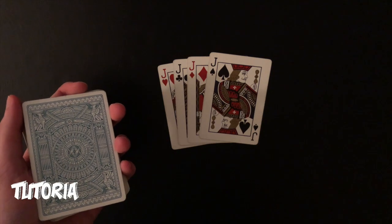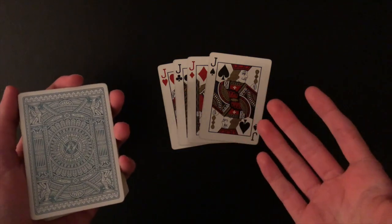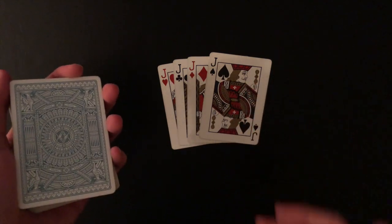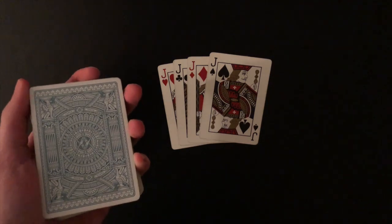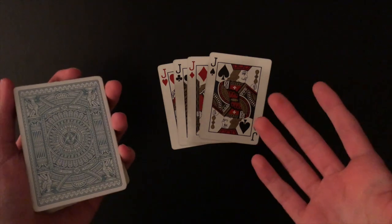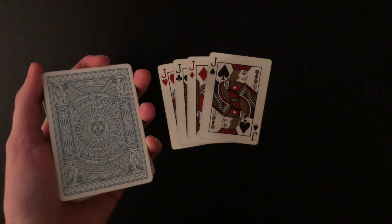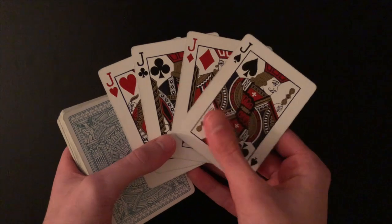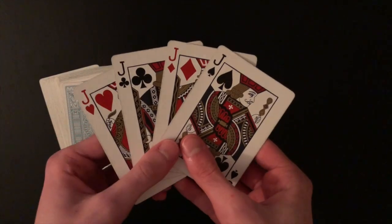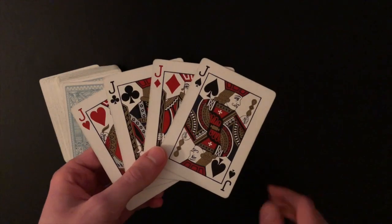Alright guys, here's the tutorial for the trick you just saw. This is a really fun, easy trick. The only prerequisites you need to know are the elmsley count and the double lift — two basic beginner-level sleight of hand moves. If you don't know how to do those, I have two video tutorials teaching those moves, and I believe Hester does as well, so go check those out. There's a little bit of setup, but it's very simple. All you want to do is take out the four of a kind you want to use — I'm going to be using the four jacks, with the jack of spades as the card that disappears and transports to the other spectator's hand.